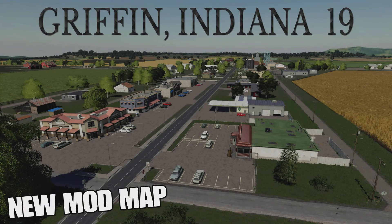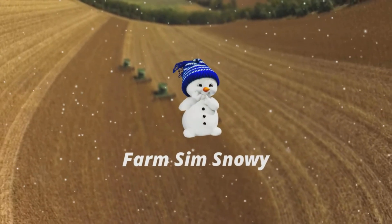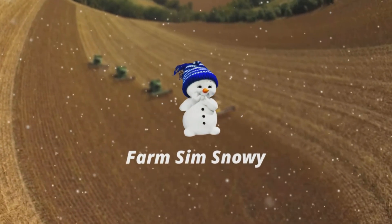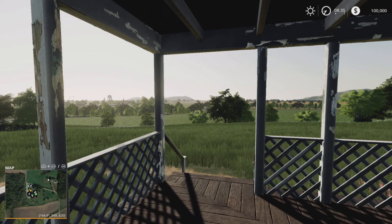Welcome everybody, FarmSimSnowie here. In this video we're going to look at a new mod map released for Farming Simulator 19. This is Griffin, Indiana 19 by AJ Farmer, and the description on the mod hub says you're now the proud owner of a small farm located around Griffin, Indiana, USA.